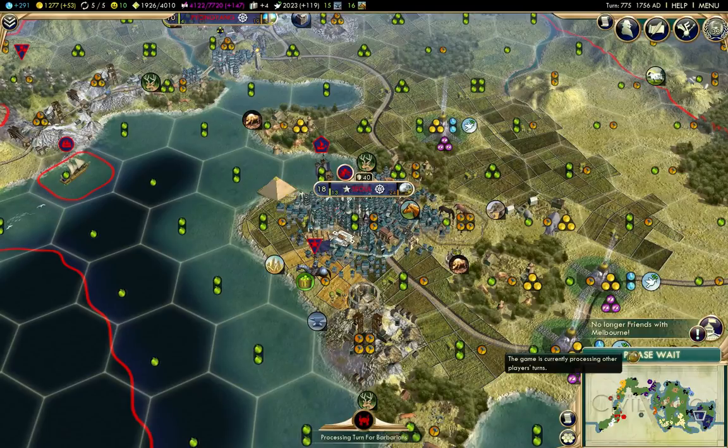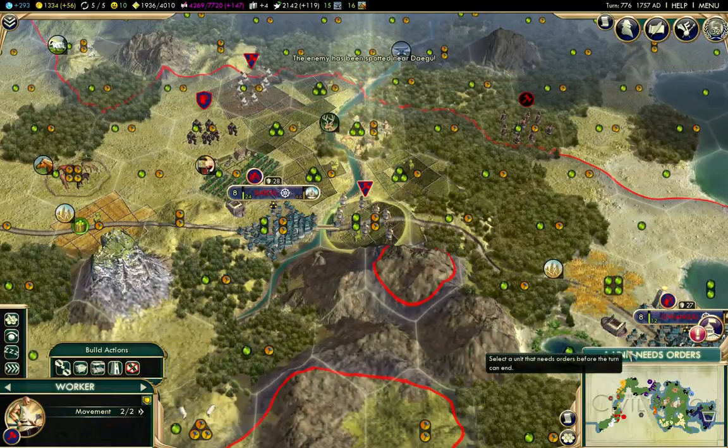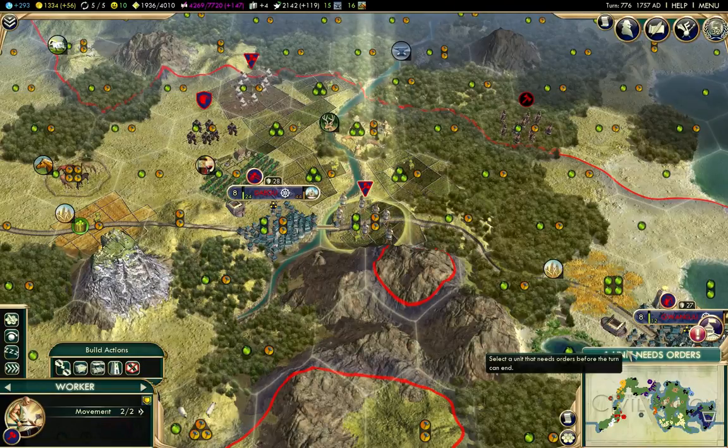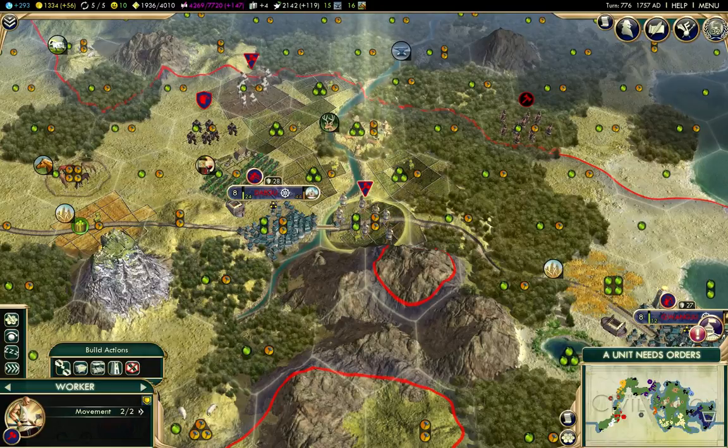You may have noticed over the past several parts that the length of time the other civilizations take to play out their turns has been increasing, and that's just going to get worse as the game continues. So while I managed to do about 70 turns in the previous part, it will probably steadily decrease from this point on.